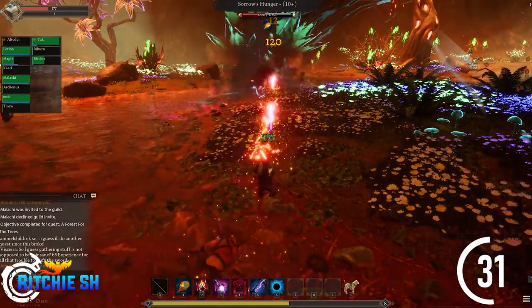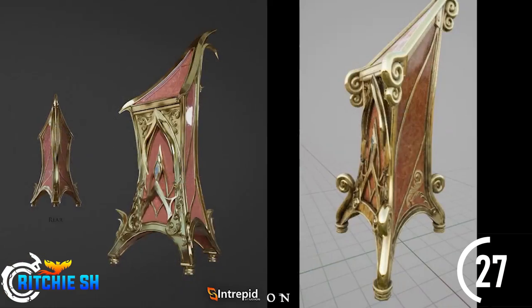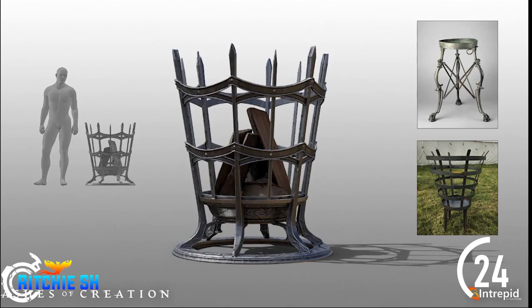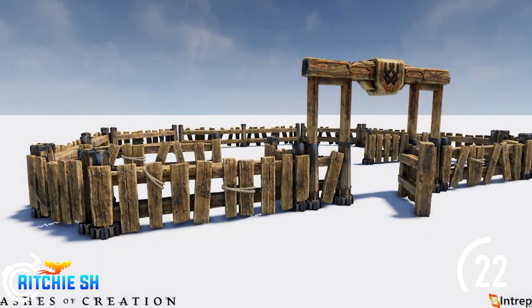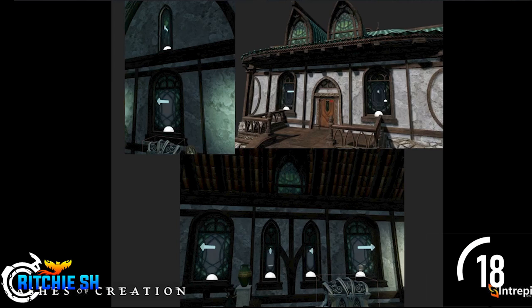Then we get to see some concept art and renders of flags and banners, gallows, podiums, a stage, bridges, fountains, braziers, wall torches, weapon racks, Dunir fences, fireplaces, artifacts, Cailar human statues, and Empyrean windows.